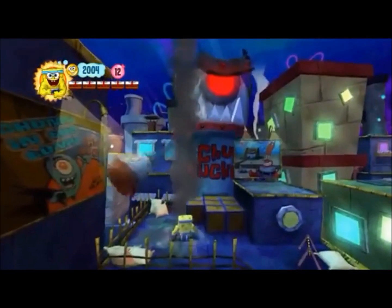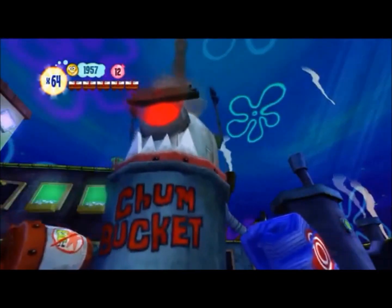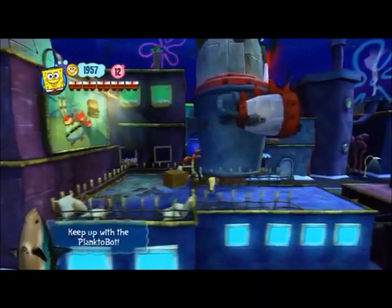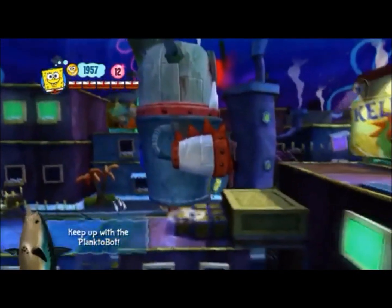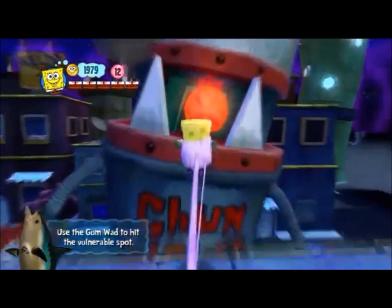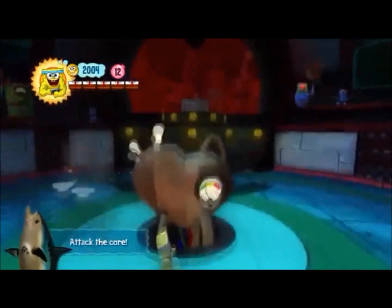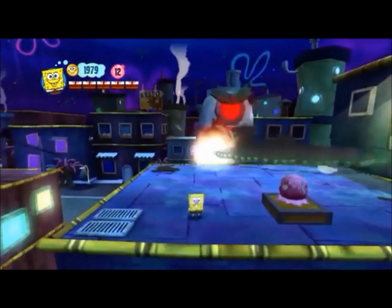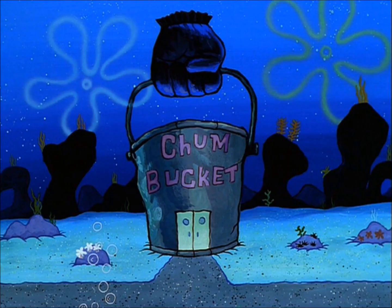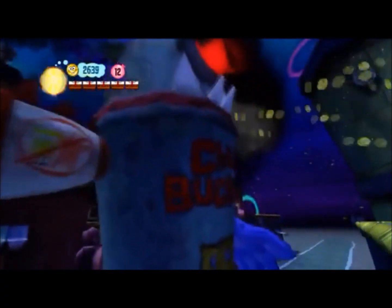Time for the second final boss on here: the Chum Bucket Robot. This boss is insane. It starts out with Plankton launching you onto a skyscraper. You then have to make your way across the rooftops to get to a pile of gum. Launch yourself at the robot, and then you can enter inside him. Inside, you'll find a core generator that you have to destroy to damage him. Beat it two more times and you win. The Chum Bucket Robot fight is awesome — it's got maybe the coolest boss design on here, looking like a cross between a shark and the Chum Bucket.